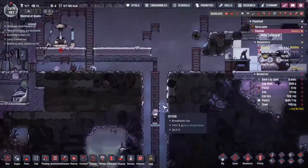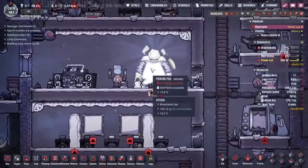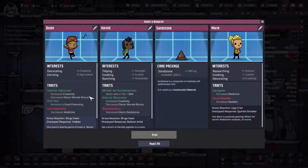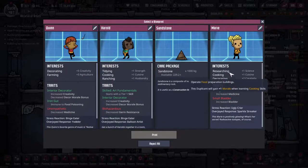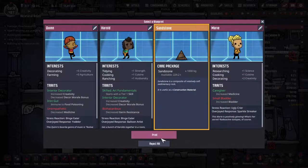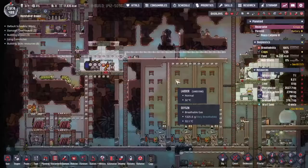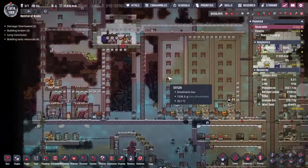What we need over here is an arty supplier — that would be great. It just so happens I've got a printing pod here. Let's have a look: decorate, farming, research, cooking, decorating. They're good but not what I'm after, so we're going to take the sandstone for now. This is going to take a while to overhaul my power supply.